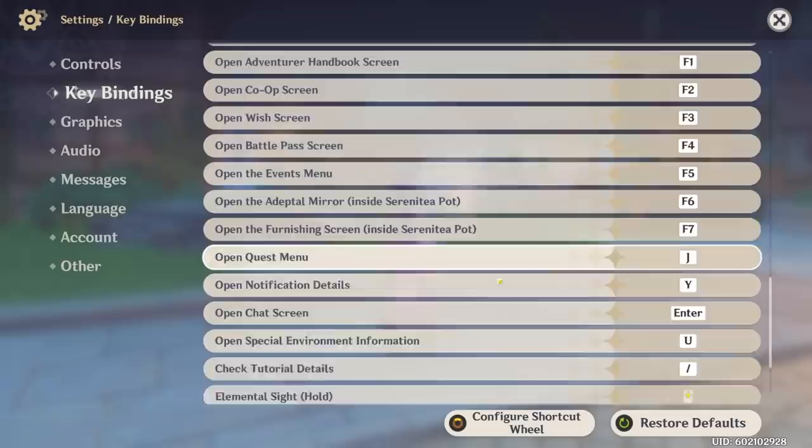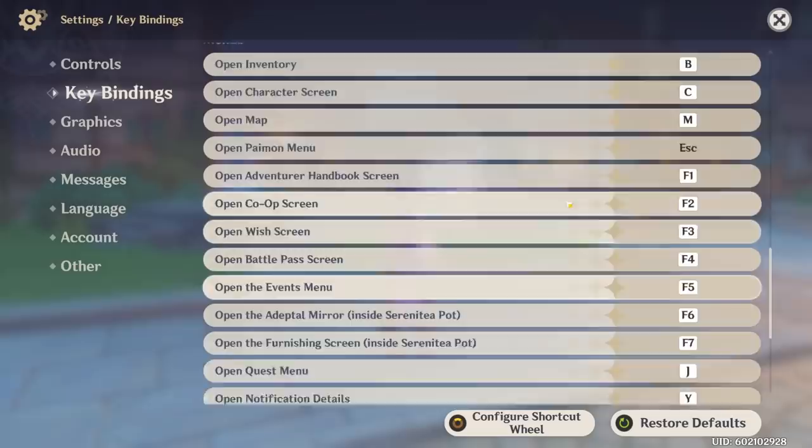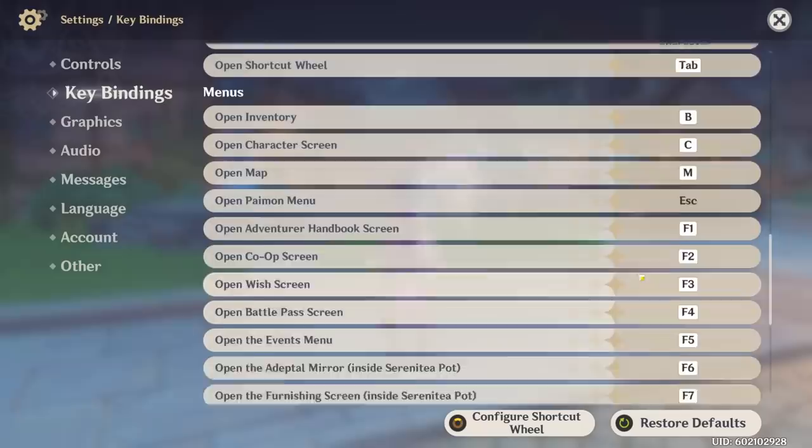Some are less common — I never open the adventure's handbook anymore. But there are many things like J for quest, M for map, B for inventory, and C for character. You can rebind these to your desire. But there are a few more things that are also extremely useful, for example configuring the shortcut wheel.